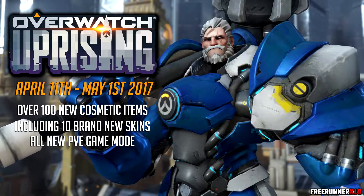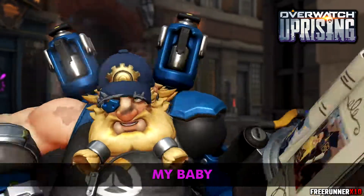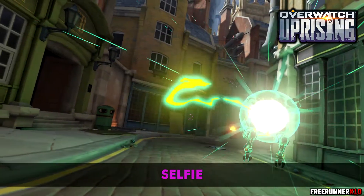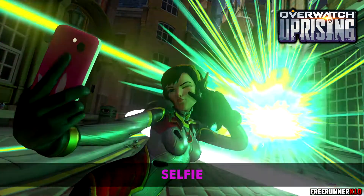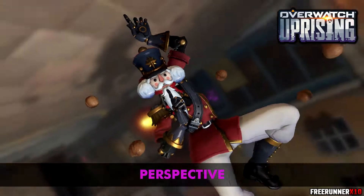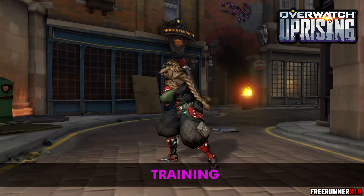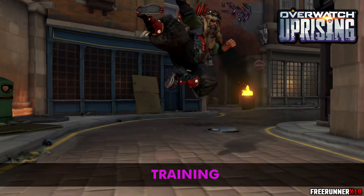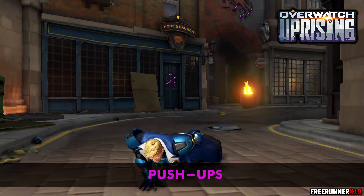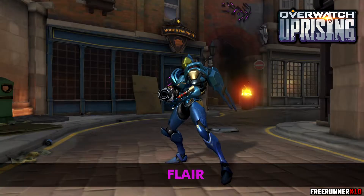Moving on to the highlight intros: we've got a Torbjorn highlight intro called My Baby, a D.Va highlight intro called Selfie, and a Zenyatta highlight intro called Prospective. Moving on to the emotes, we have a Hanzo training emote, a Soldier 76 pushups emote, and a Pharah flare emote.